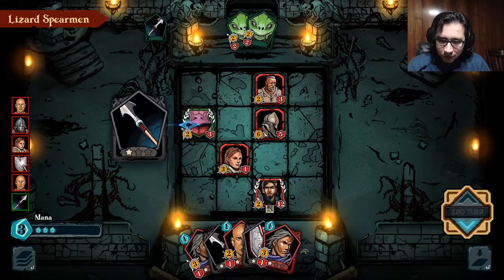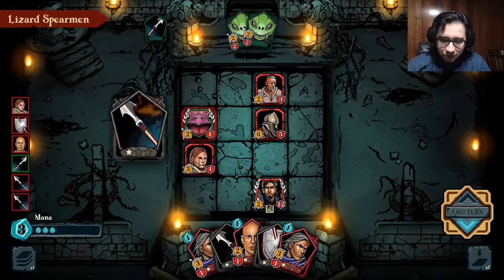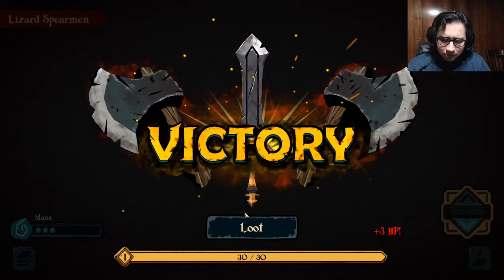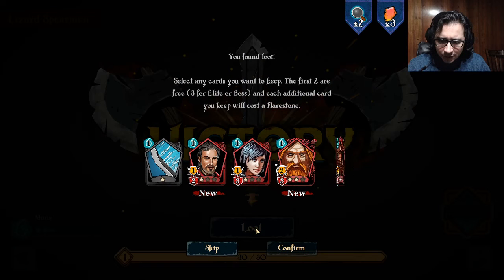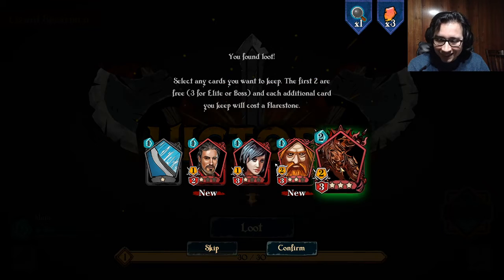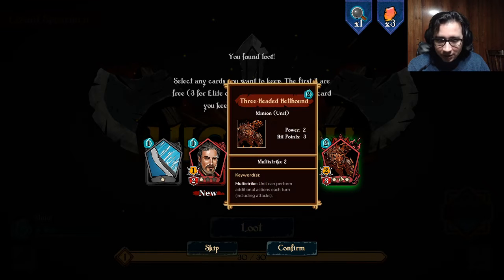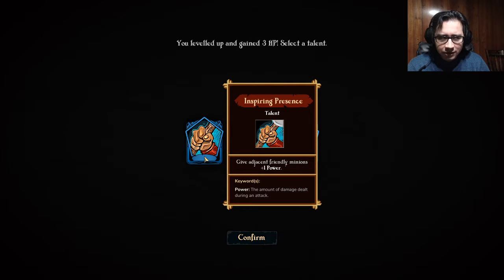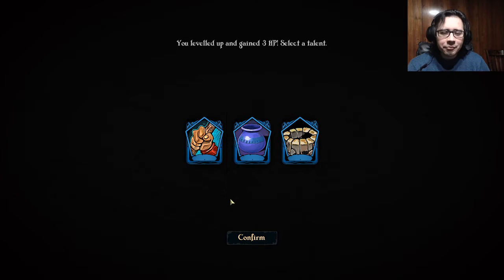He has no chance of recovering from this. The fights are really short — these are two-minute, three-minute fights. Whoa, three-headed hellhound: power two, hit point three, multi-strike — your unit can perform an additional action each turn, including attacks. So we're going to get this one because it's buffed to the maximum, and we're going to see if we can buff it with some talents, or with that unit that buffs other units. I'm really awful at remembering card names.